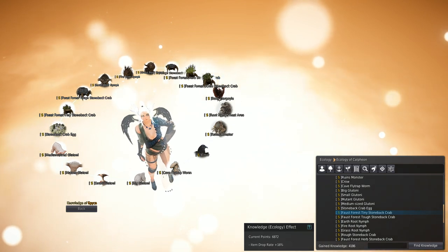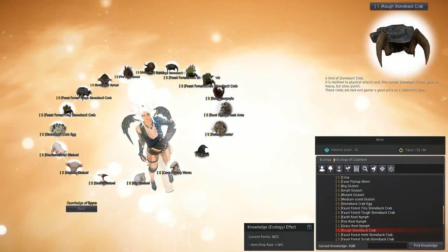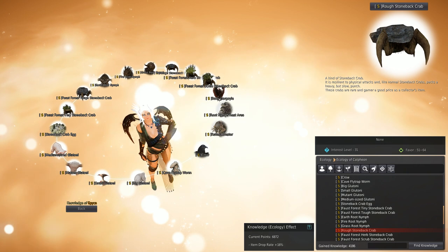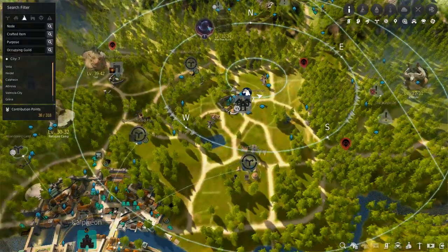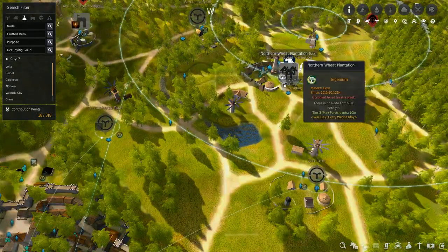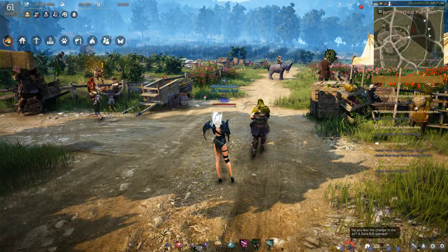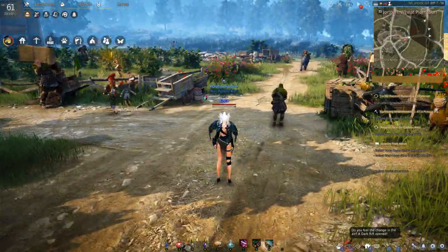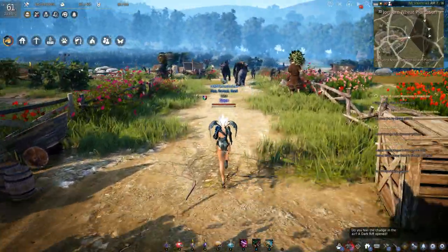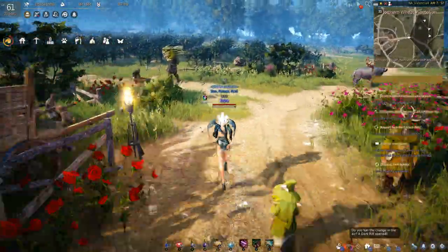I'm just outside the northern wheat plantation and here we want to look for the rough stoneback crab. As I've shown before, the northern wheat plantation is just northeast of Calpheon. I'm just outside the east gate and I want to move towards the northeast corner of the farm.